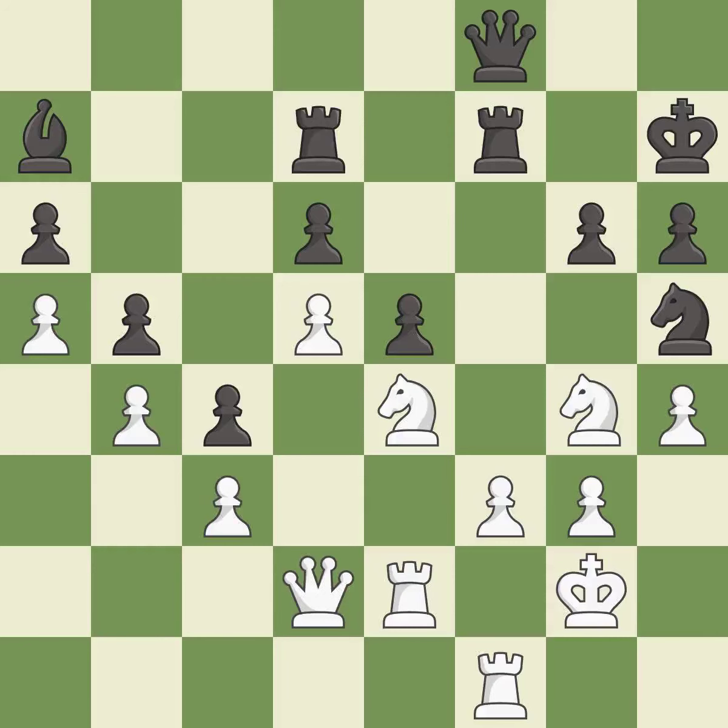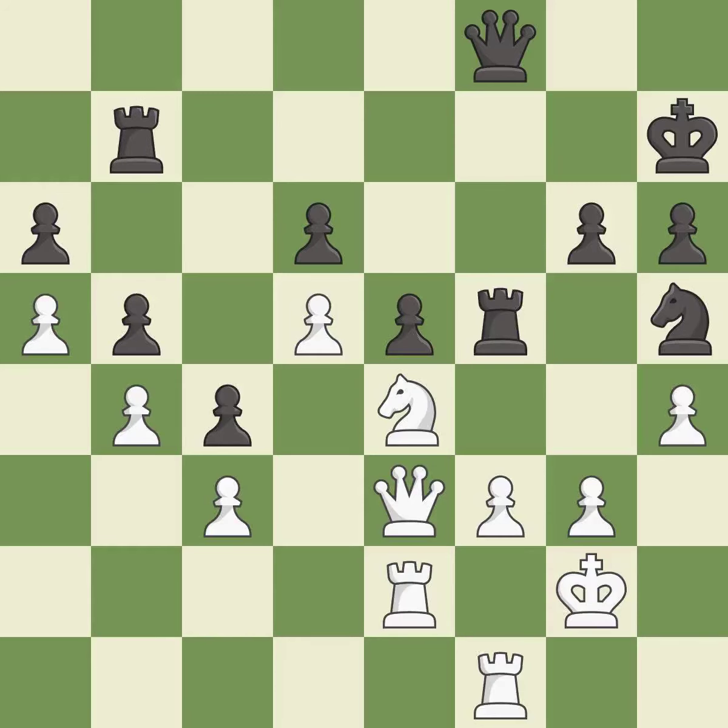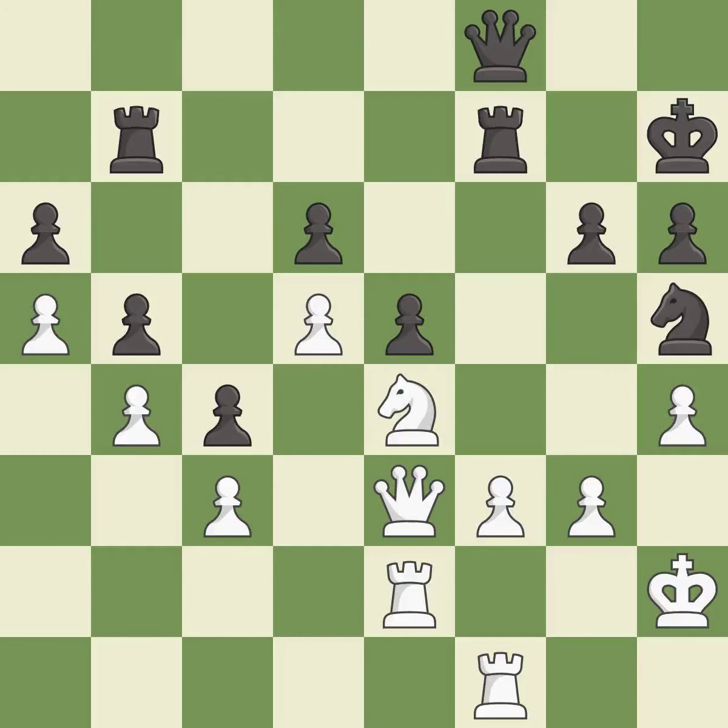There was only one good move there. This misses an opportunity to connect rooks — it is a mistake. That's what I would have recommended — it is best. This mobilizes the knight, allowing it to control more of the board — it is best. This maintains the balance in material with a good trade — it is best. Takes back — it is best. This is the strongest option — it is best. This threatens to fork pieces — it is best. This connects the rooks, which helps them coordinate together in the future. This prevents the opponent from being able to fork pieces — it is excellent.